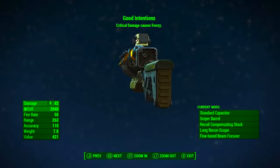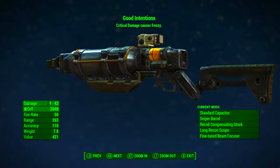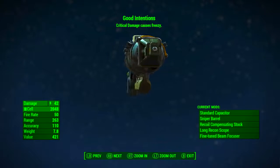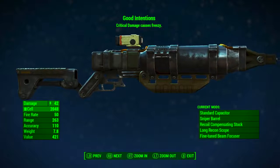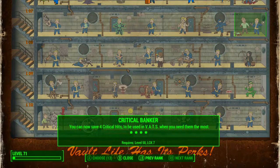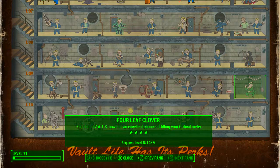That legendary effect is the very reason we have chosen to go for little damage but use this gun in a very special way. There are some perks that can help us fully utilize Good Intentions. Such as Critical Banker — you can save up to 4 critical hits to be used in VATS when you need them most, so you can store up critical hits to frenzy your enemies. Another one would be Four Leaf Clover — each hit in VATS now has an excellent chance of filling your critical meter, just to fill it more so you can use the frenzy ability of Good Intentions even more often.